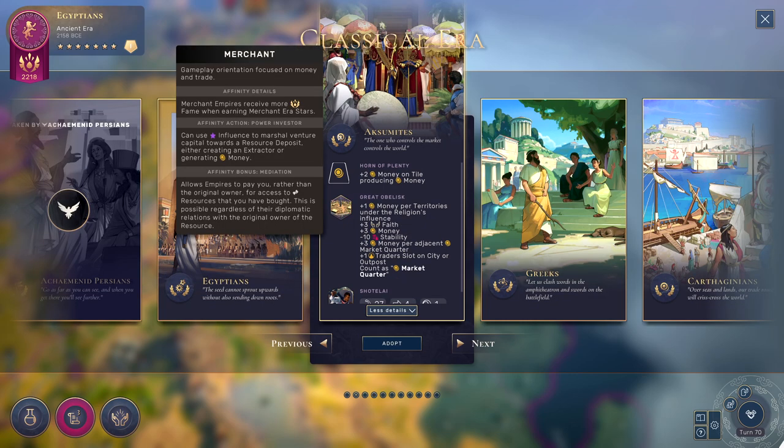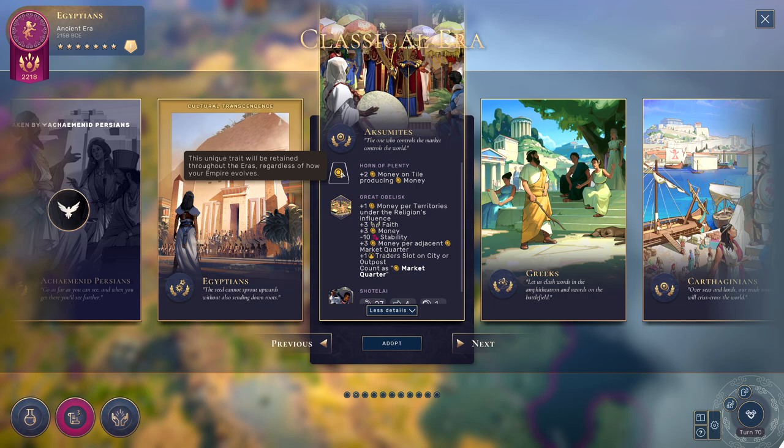So these are kind of like the focuses for each of the civs that are in this game. Although they are not unique to each civ, they are still important to consider based on what type of playstyle you're going to want going into the next era. We also have our unique legacy trait that is given right here. For the Aksumites, it is the Horn of Plenty. This is the passive ability for your empire that will carry with you throughout the eras as you transcend further cultures.